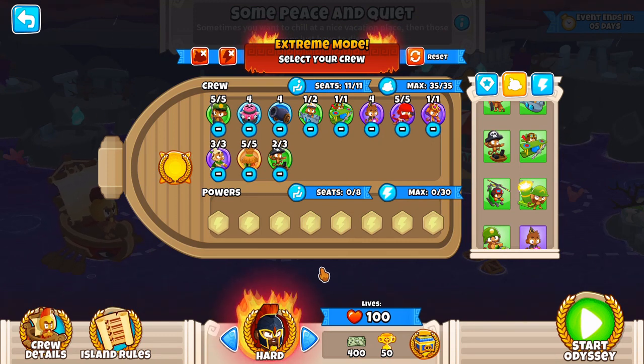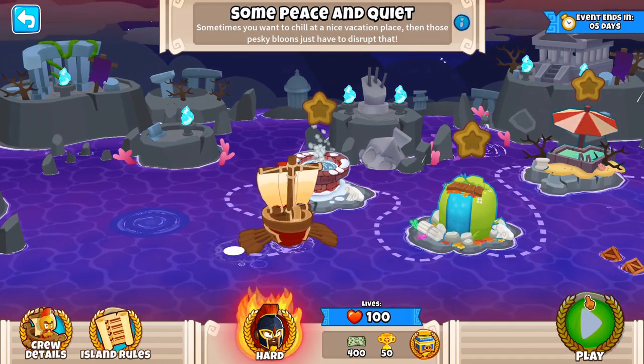Hey everyone, welcome back. This week's Odyssey is going to be an extreme mode Odyssey. Don't worry, we're going to get through it very easy. I got a very easy strat for each map. And for the bonus secret achievement, we will be using hero, which is going to be 2 monkey buccaneers, 5 villages, 3 druids, 5 snipers, 4 attack shooters, 4 bombs, 1 silver read, 1 plate, 4 wizards, 5 ninjas, and an alchemist. And let's head right into Winter Park.